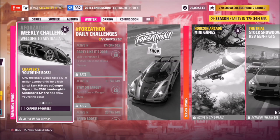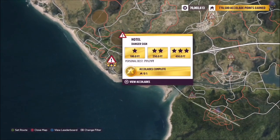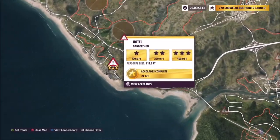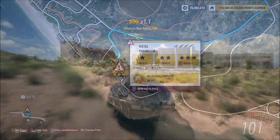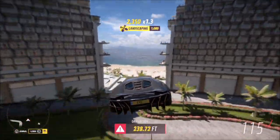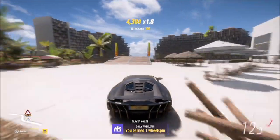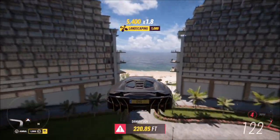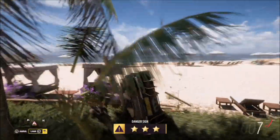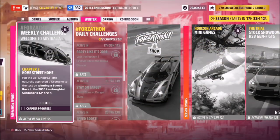The first challenge wants you to earn 6 stars at danger signs. To do this, head over to the hotel danger sign — 3 stars here is only 450 feet, so it's a super low 3-star score and you don't need a massive run-up either. I started just a little further back at the hill and hit the ramp at about 120 mph — you'll be more than fine. I even managed to get away with a little barrel roll there. Super easy first challenge.